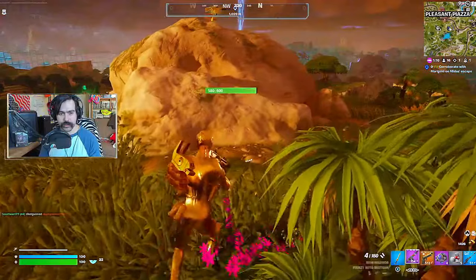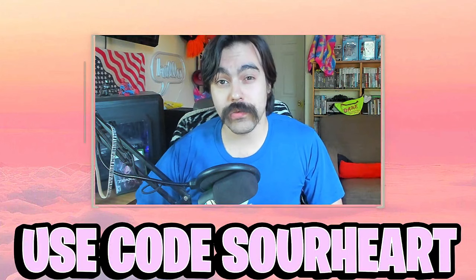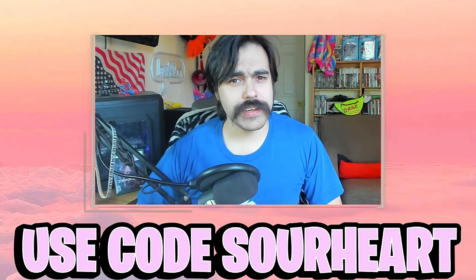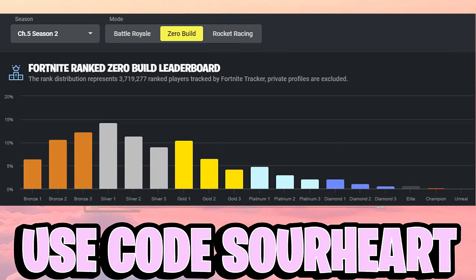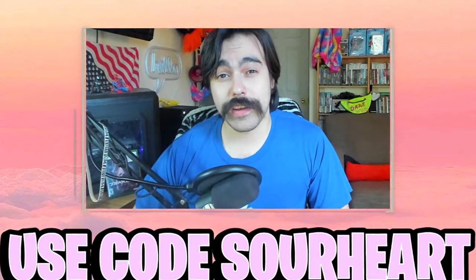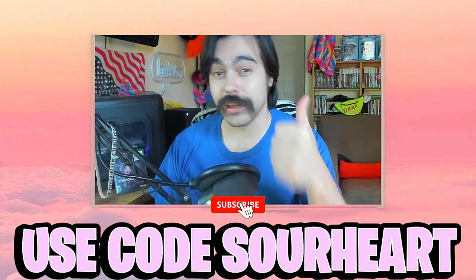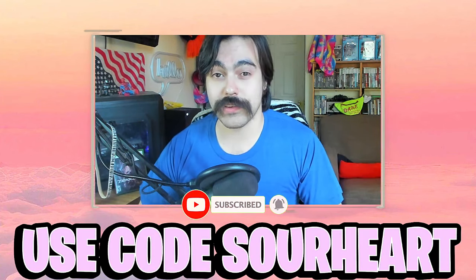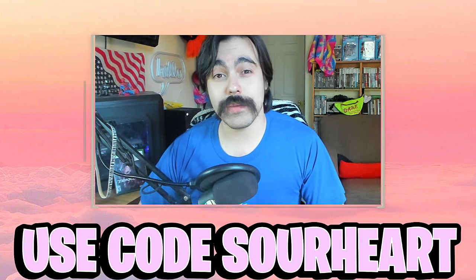Currently Plat 2 — it's time for part two of my grind from unranked to Unreal in Fortnite Zero Builds. In today's video I'm going to show you the techniques I use to get through platinum. Having reached diamond rank in Zero Builds puts me ahead of about 95% of players, and there are almost 2 million players in Zero Build ranked. If these videos help you, like and subscribe, comment your current rank below, and use code in the Fortnite item shop.